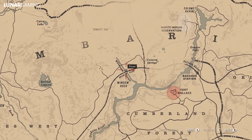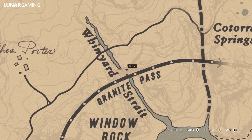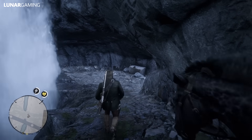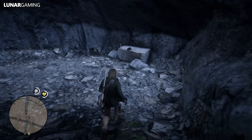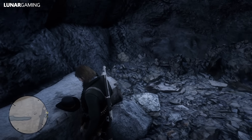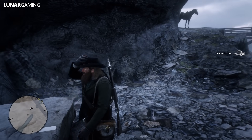Next, my favourite hat in the game — the Nevada Hat. This is really close by the Hunter Hatchet, however it is up a cliff, so you're going to need to head back west to find a way up the cliff and then follow the train tracks along until you come across a waterfall. The Nevada Hat sits behind the waterfall and it's just sitting there for you to pick up.